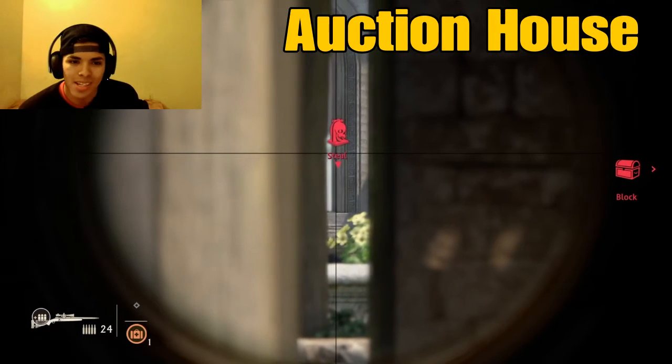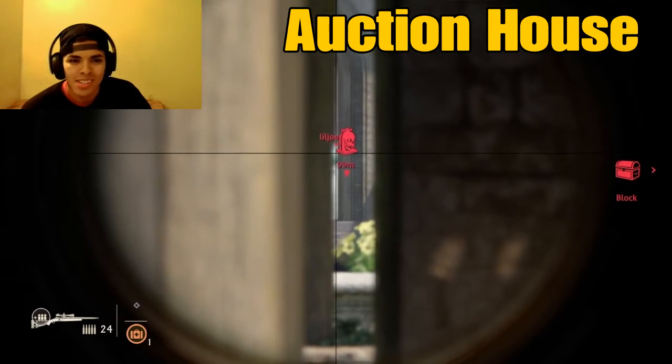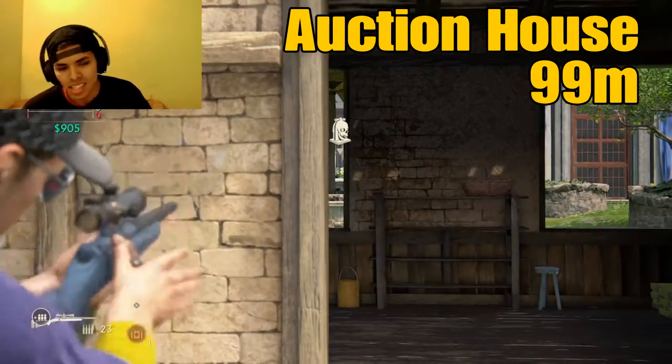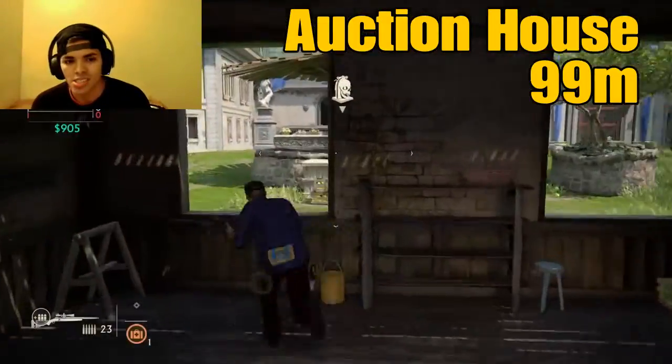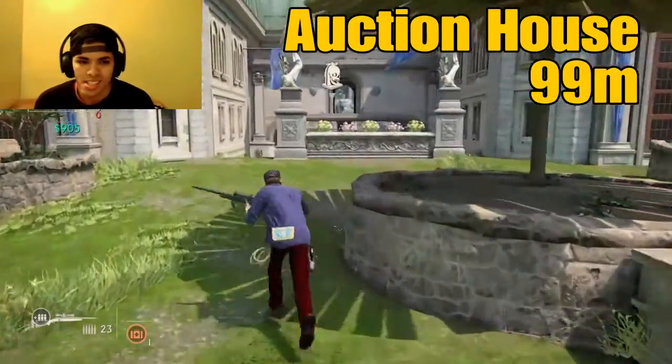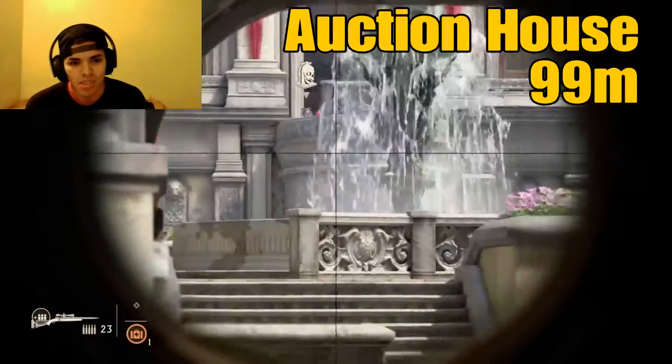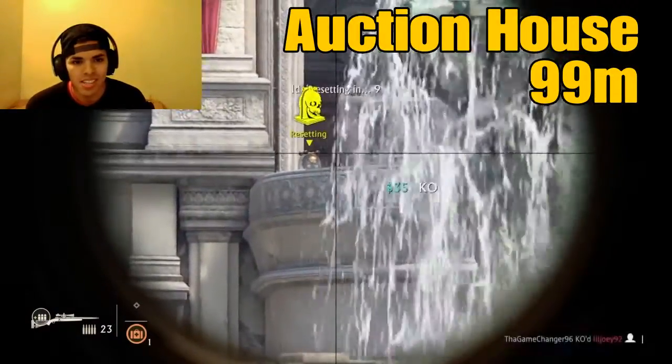Auction house. Oh my goodness, look at that small hole in the wall — 99 meters. Almost 100. I think I could do 100, I gotta try that again. Right here, I'm gonna show you exactly where the enemy was, just so you know. I was all the way back there and he was just back there.